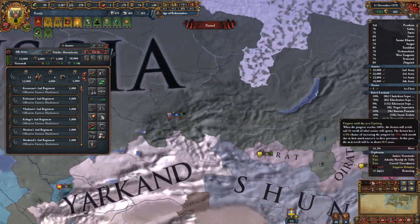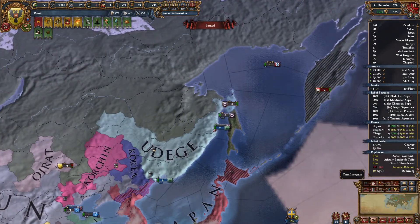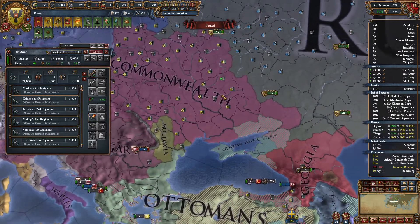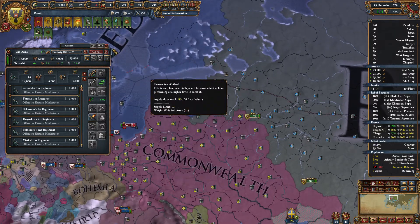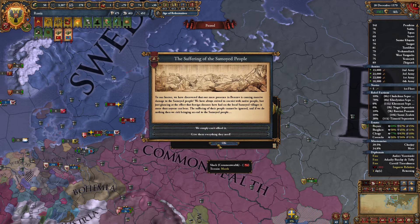I'm going to send this 18k stack all the way to the other side of the coast to take care of the rebels. Portugal's made it all the way over here — congratulations, you made it. You can go the other way and take this fort in Sweden. We got an heir — everlasting friendship. Russian claims on the steppes; we're getting permanent claims. Pretty nice, honestly.